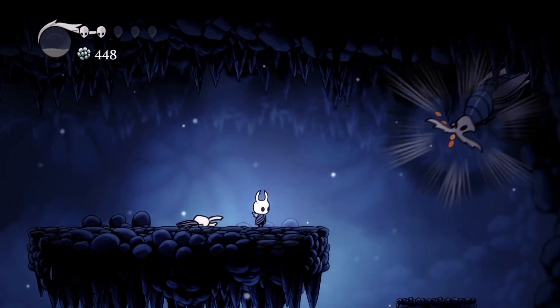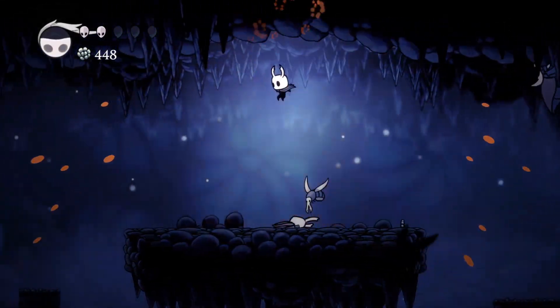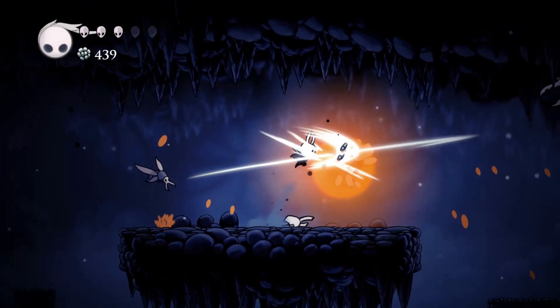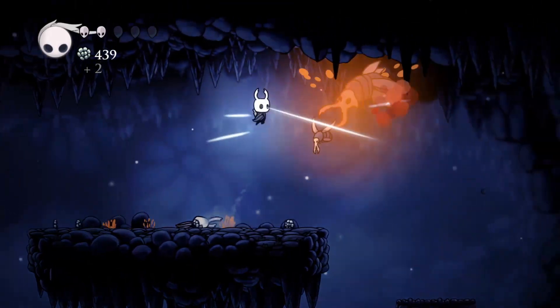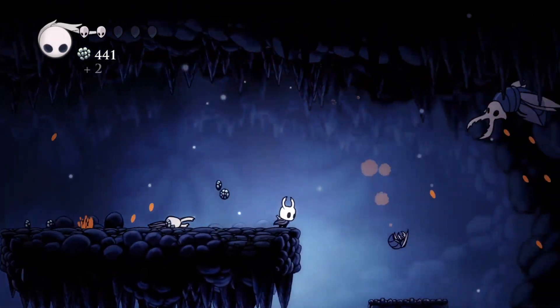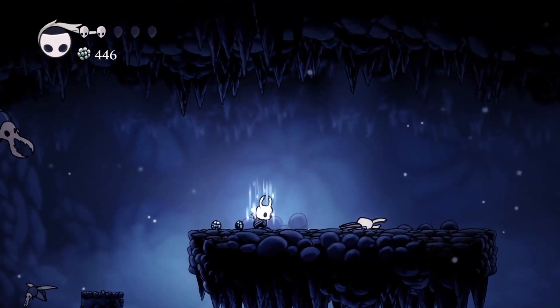With his summoning Screech attack he summons one or two Vengeflies on the stage, on the left side or the right side. He can summon two at a time but he can have up to four on the stage. With the swipe attack, he comes from the left side or the right side of the stage and swipes across, so you have to jump over him.